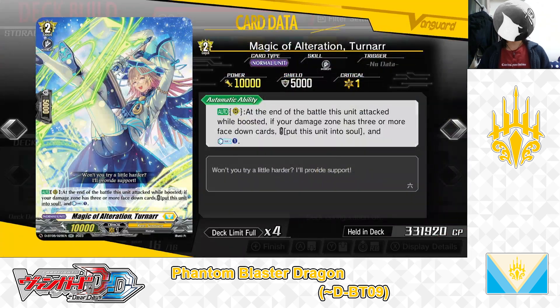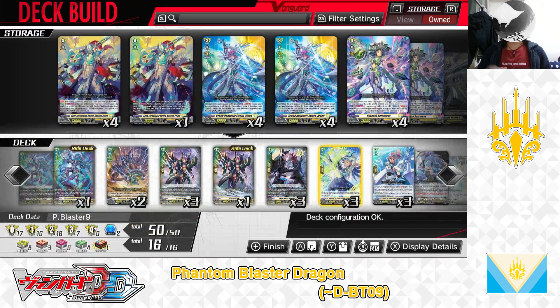Next up, Grade 2: Magic of Alteration, Turadar. Skill — Auto as a rearguard: At the end of the battle this unit attacks while boosted, if your damage zone has 3 or more face down cards, put this unit into soul and if the cost is paid, counter charge 1. We have 3 in the deck.